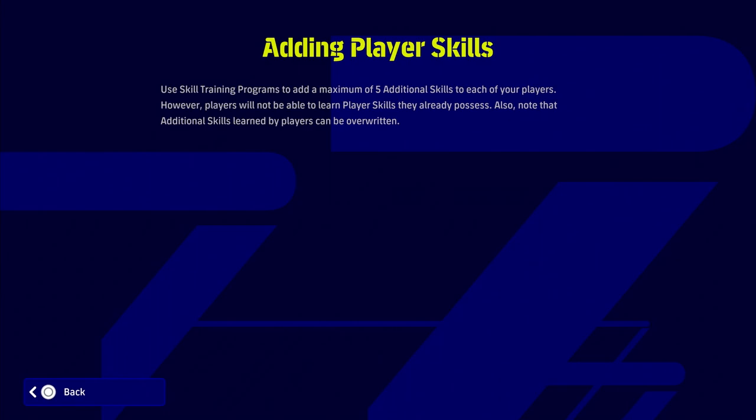This is how the game defines it: it is using skill training programs to add a maximum of five additional skills to each of your players in your squad. Players will not be able to learn player skills they already possess. Also, additional player skills learned by players cannot be overwritten, so when you have the five you want, you don't need to add any more.